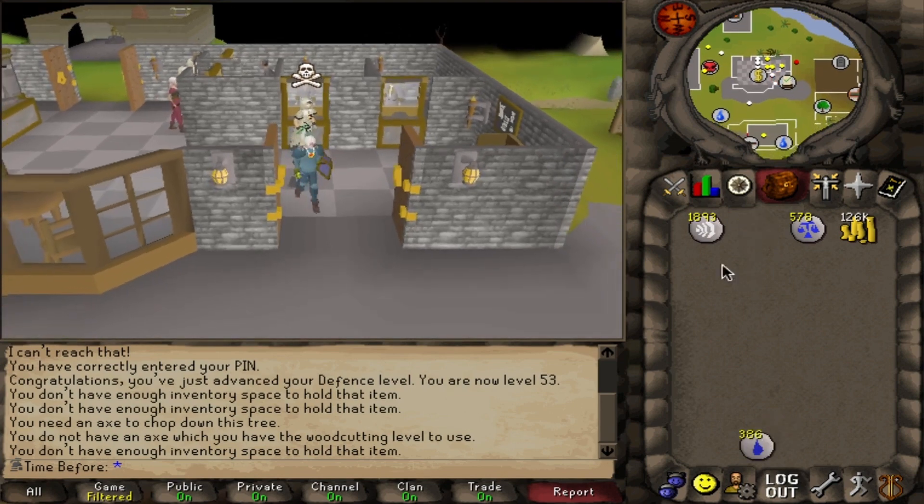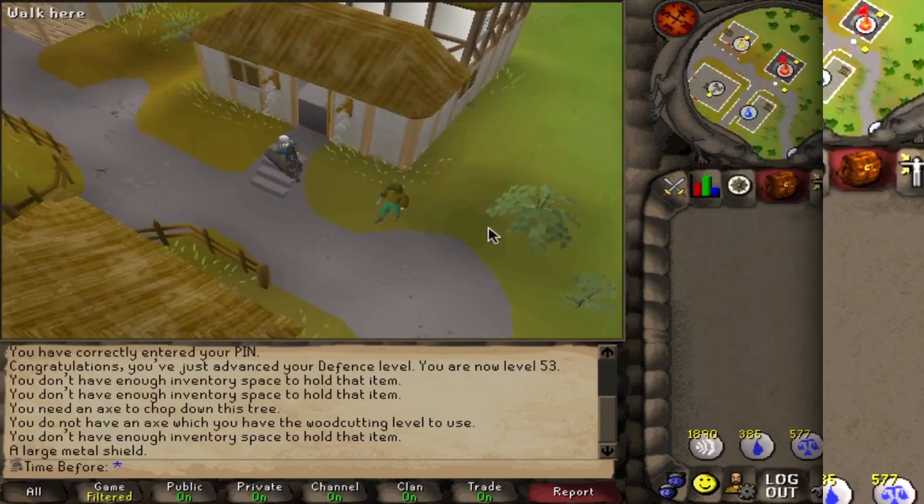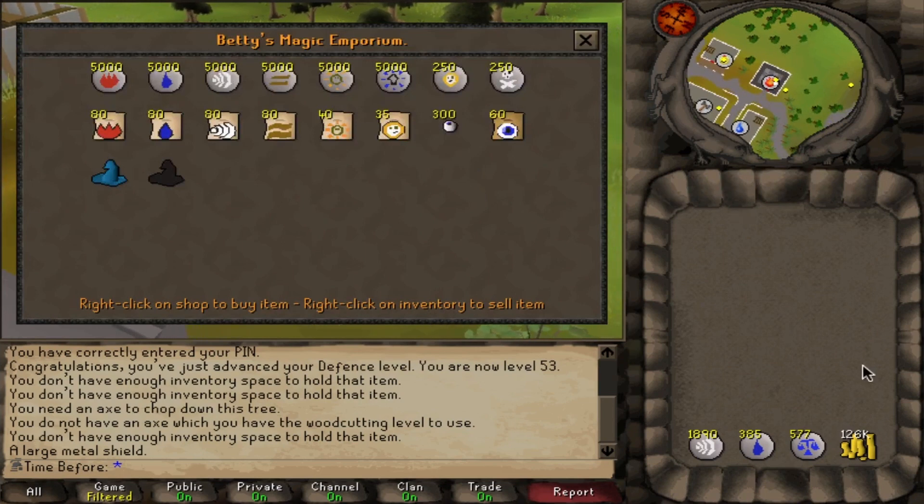Now we're on to the next ingredient grind, which is actually going to be all the way to the beginning — Eyes of Newt. Eyes of Newt were actually in the game before Herblore was released. I needed to use one for the Witch's Potion quest.